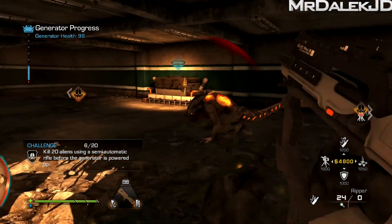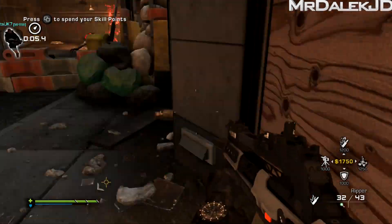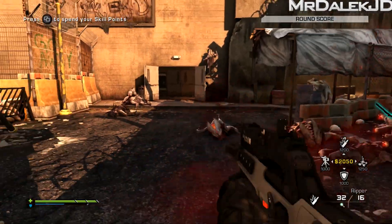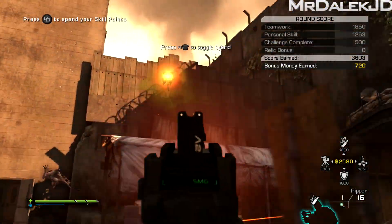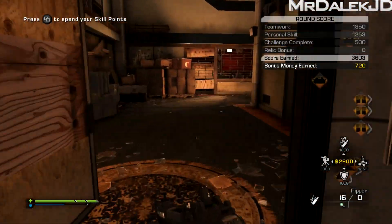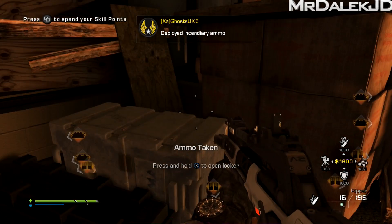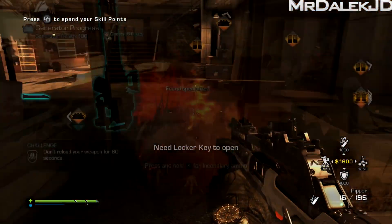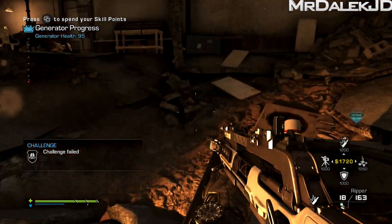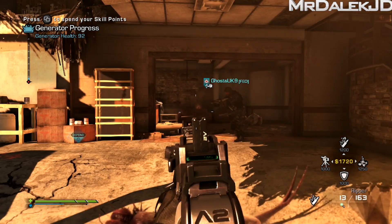From my first impressions, this map felt very similar to a Zombies map in terms of discovery, which I really enjoyed. Honestly, I think this is one of the strongest Extinction maps we've ever gotten — definitely a lot better than Awakening, which just felt like a real chore, and the griffin mechanic basically only added length. This map is actually pretty short, but it never feels like a long task. When you complete generators, you open up into a new large area to explore, and it never feels like a chore.